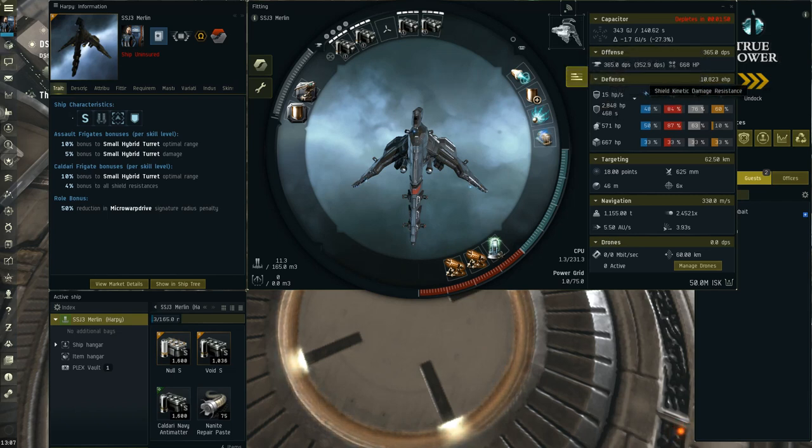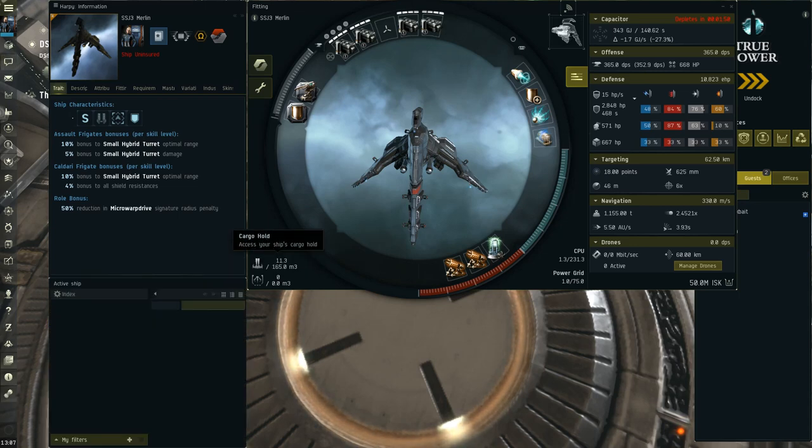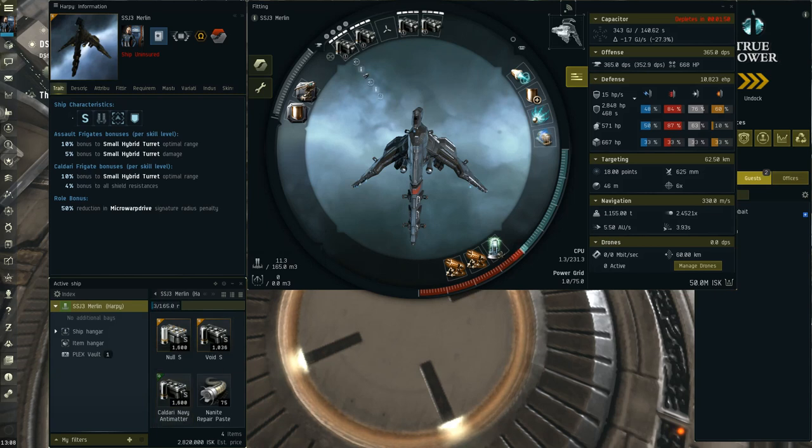It has pretty decent resists and doesn't really have a hole either. Having high thermal and kinetic resistances is really nice against a lot of ships in the metagame right now, at least in terms of the frigate small gang meta.